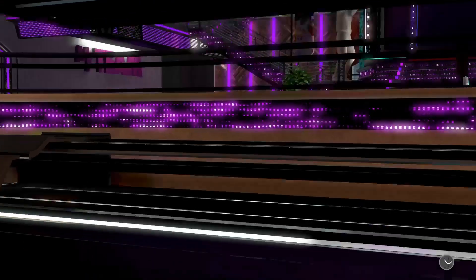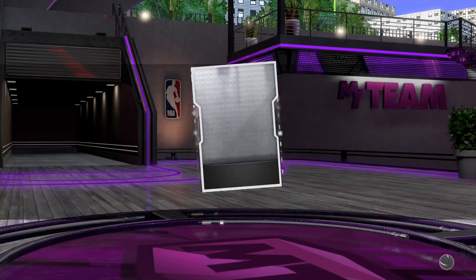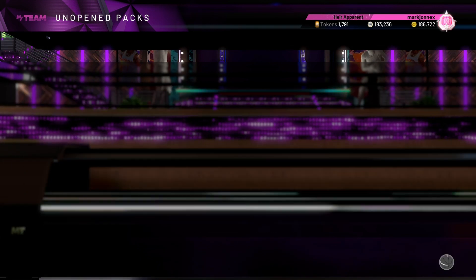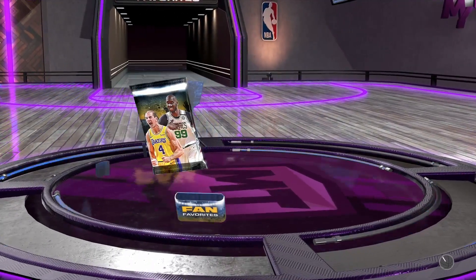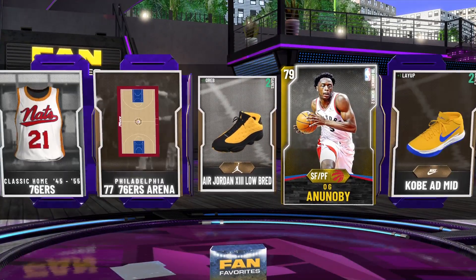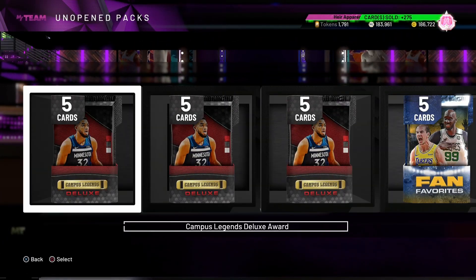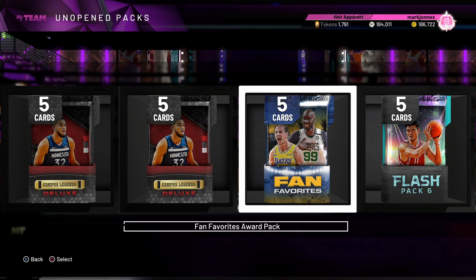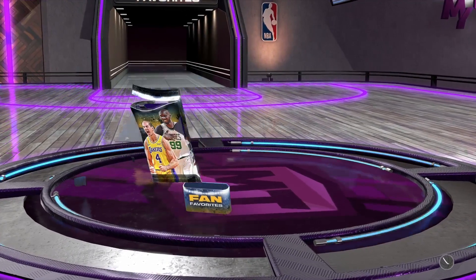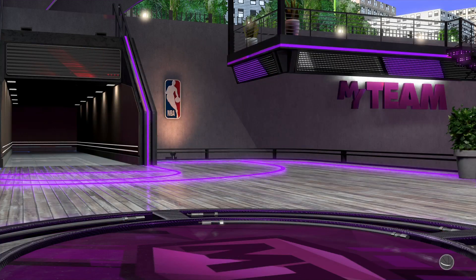Let's open this Diamond consumer pack — I need it. Come on, I'm gonna coach Brad Stevens. This is not going well. Give me something. Oji Anunobi. Another Fan Favorites pack — come on, give me Galaxy Opal. And we got Ruby Kemba Walker. Man.